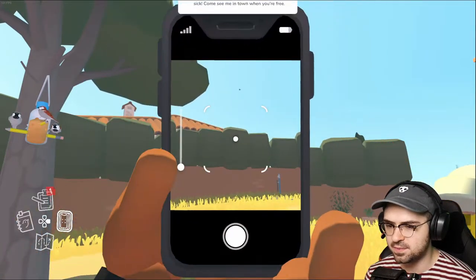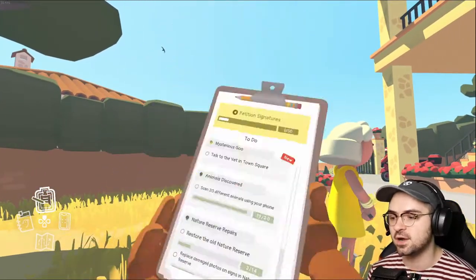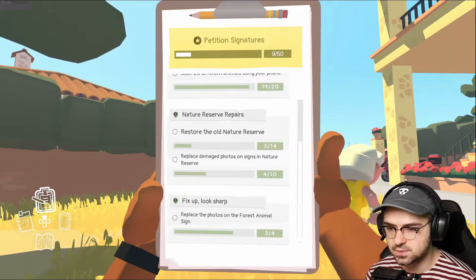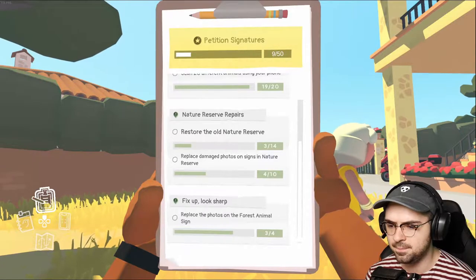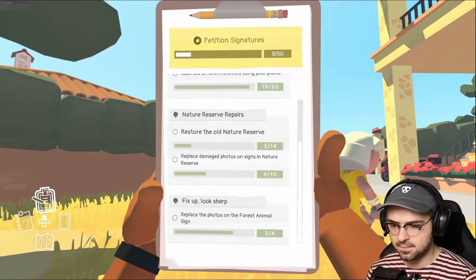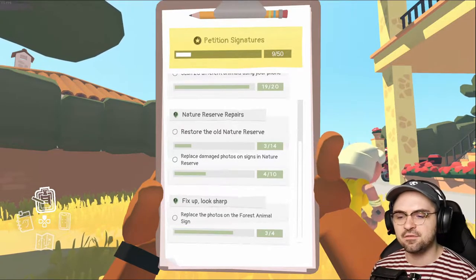We're supposed to go to the nature preserve, but — 'Morning Alba, I know what's making the animals sick, come see me in town when you're free.' There we go, it's like give me something to work with. So talk to that person in town. We're scanning animals as we go, restoring the old nature preserve, and replacing the photos on the forest animal sign — probably because I'm missing one animal.